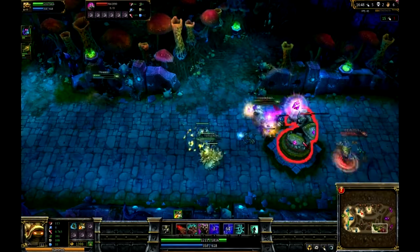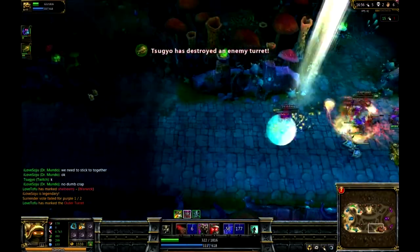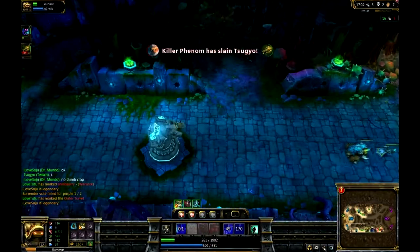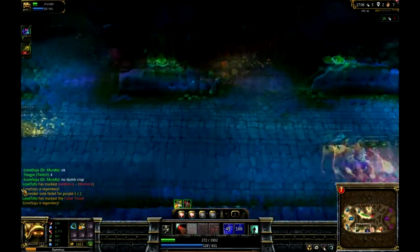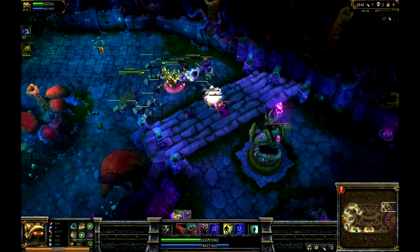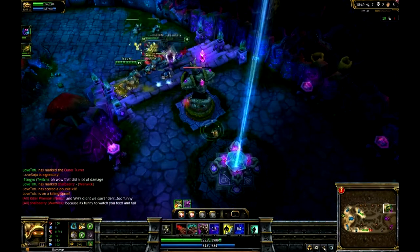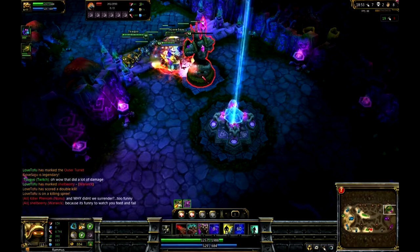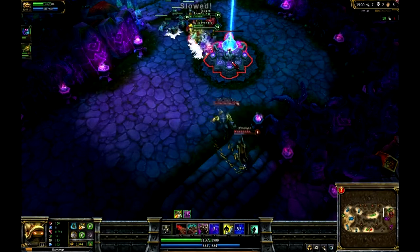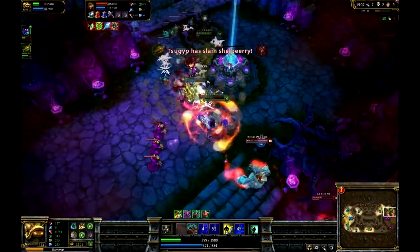Let us talk more about Rammus items for late game. For this item build I was going with, we were doing extremely well. Whenever I'm doing well, I always get my Sunfire Cape before I finish my boots, and I always finish my boots with Mercury Treads. They're better than Boots of Swiftness because you don't really need the speed since you have power ball. For a really good late game item, get Force of Nature, or you can get Warmog or Thornmail. Thornmail is really good against DPS heroes — good against Ashe and Twitch and so on. If you have a lot of DPS heroes on the opposing team, especially two or three, I definitely recommend building a lot of armor on him.